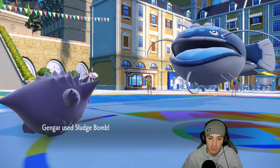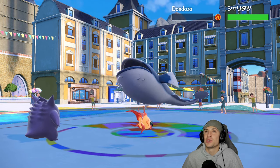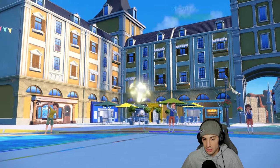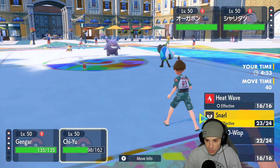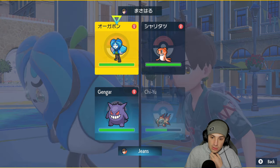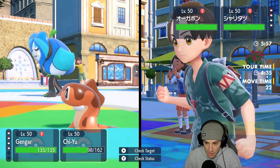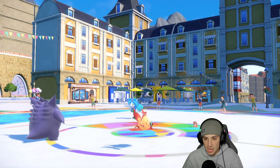Snarl hits up on Tatsugiri to lower its special attack, which would be awesome — and we don't KO! We leave Dondozo on one HP. That's just so annoying. But Gengar's hitting hard here. Tatsugiri's back out — it's probably Choice Scarf to be honest, which could come back to bite us. We're gonna go into Sludge Bomb again, still choice-locked. I could throw Will-O-Wisp on the Ogrepon slot as well.